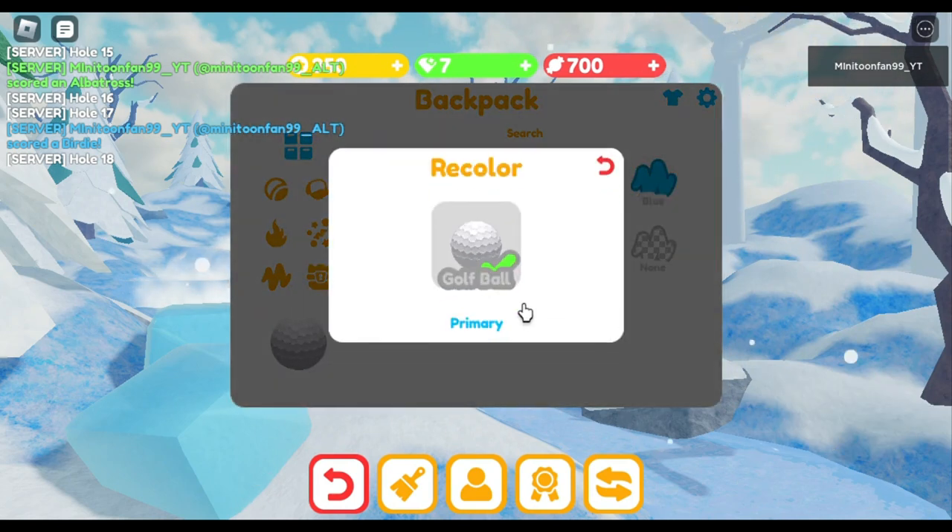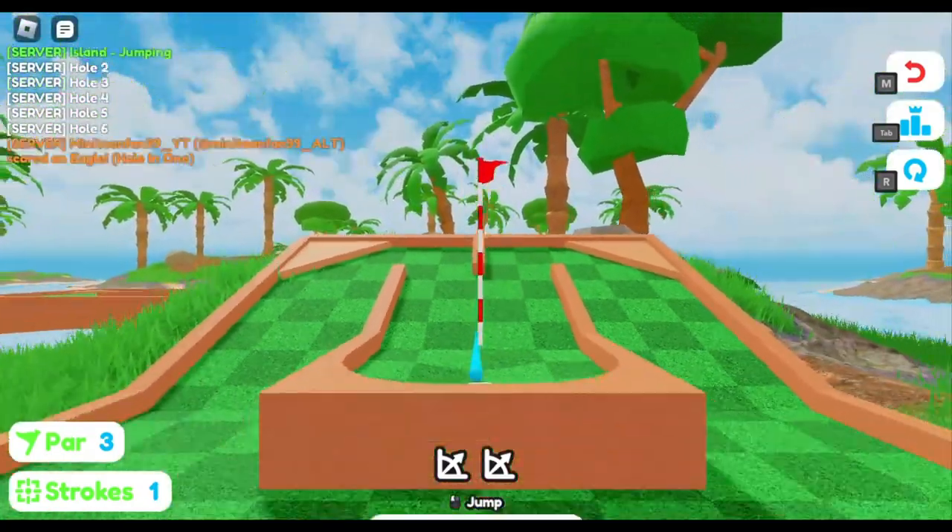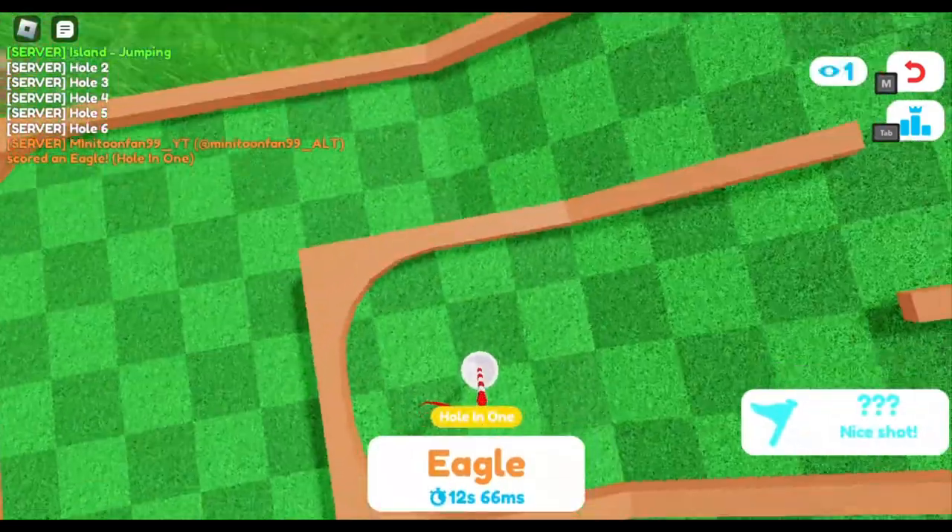Next, go to the island map. On hole number 6, aim here to get a hole in one. Then change your color to green.